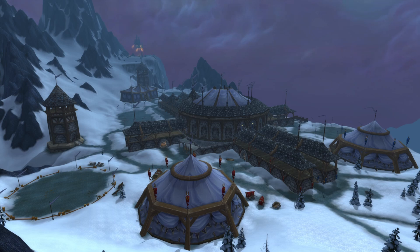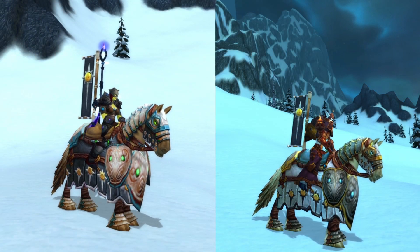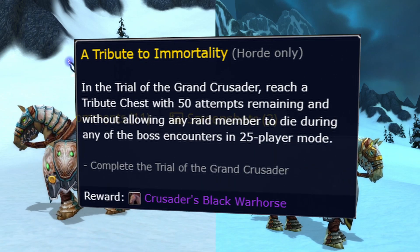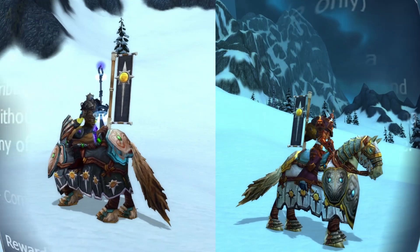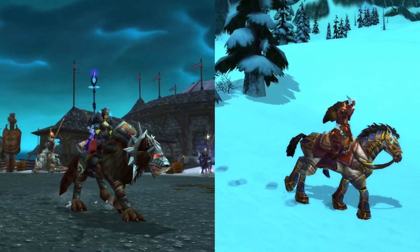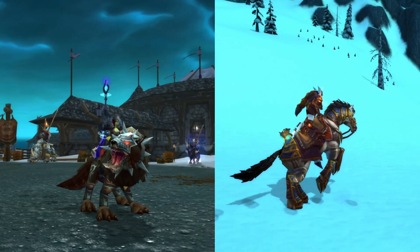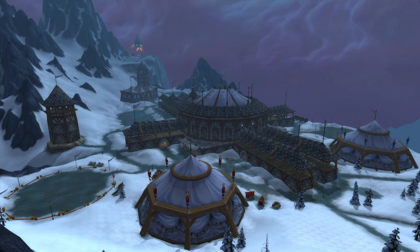Since phase three will also bring a new raid, that obviously means there are a few new raid achievement mounts, and they're actually alright. Crusader's Black Warhorse is for Horde, and Crusader's White Warhorse is the Alliance version — you need to complete Trial of the Grand Crusader 25 without anyone dying and no wipes, which is pretty easy. Swift Horde Wolf and Swift Alliance Horse drop from the 10-man heroic version of Trial, but only if there have been zero wipes. There's no achievement mount in 10-man Trial of the Crusader — I guess this is kind of the replacement for that. The Argent Tournament stuff was never my favorite, but it does bring a lot of good mounts.